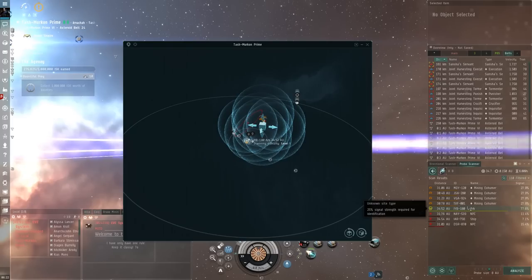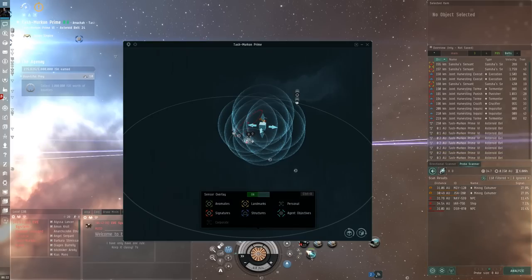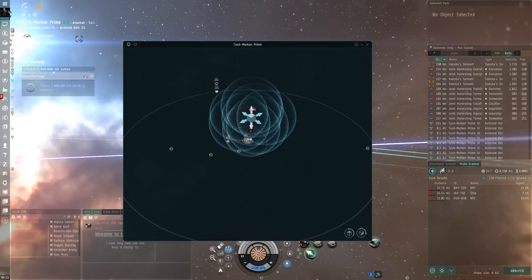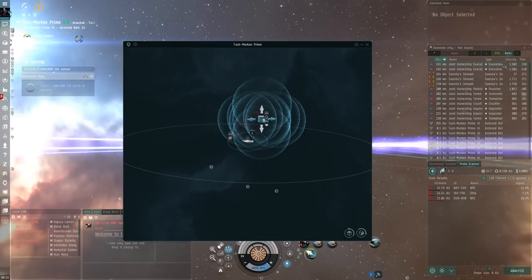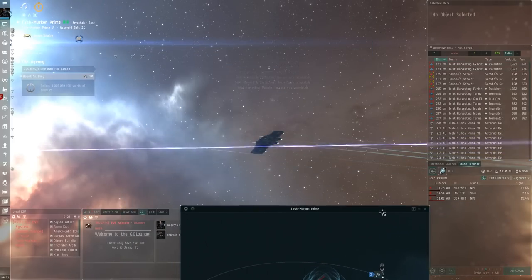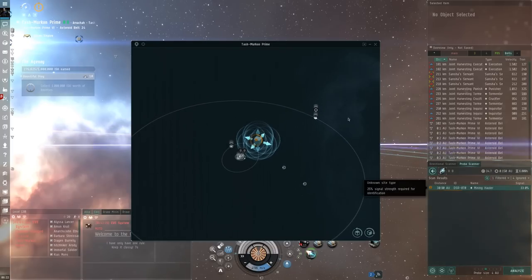I'm betting it's this little clump of ships right here. Not the exhumer, not the exhumer. We should keep moving — not the exhumer. I'm assuming it's this one that's nearby. That was the hauler. We found him.